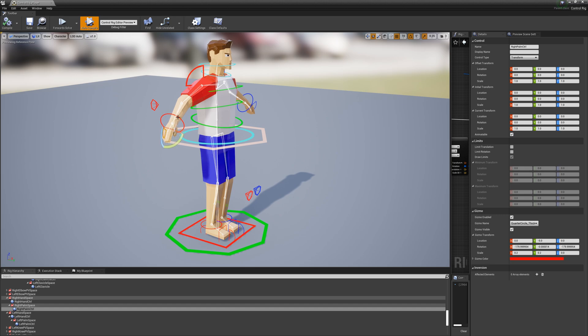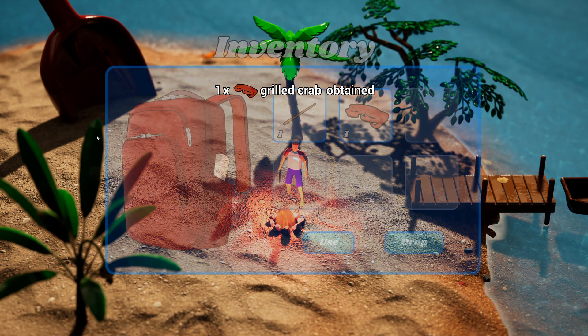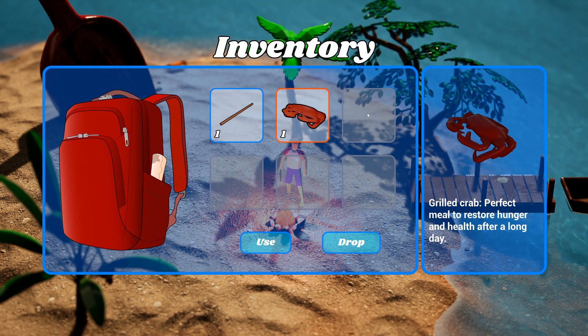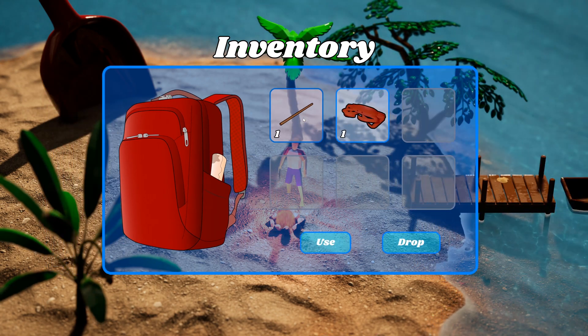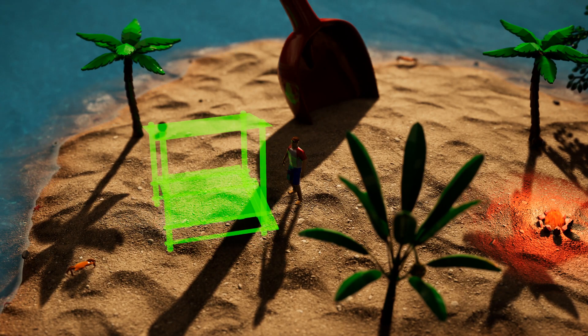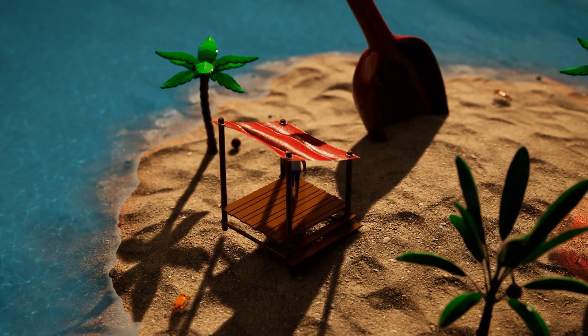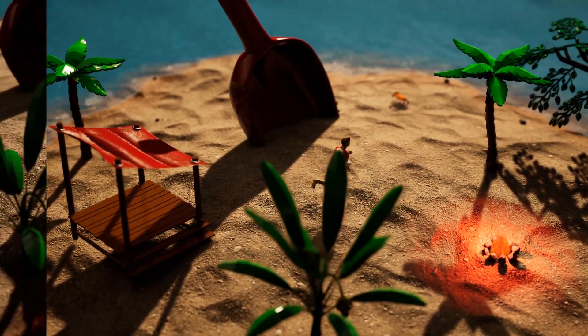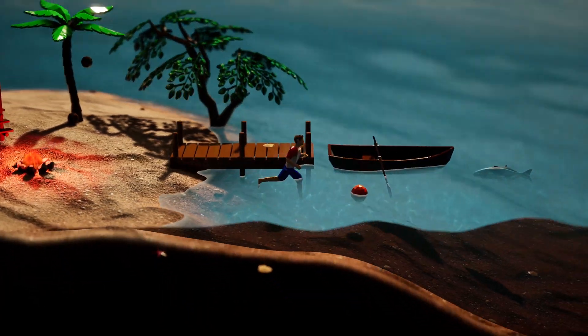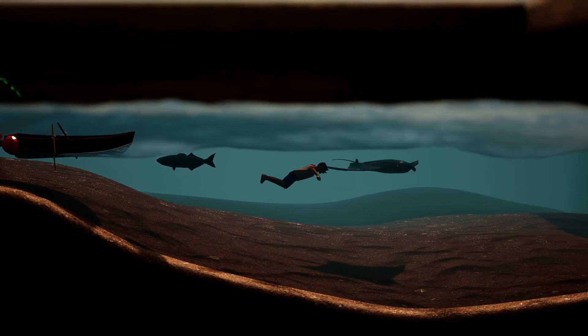The next steps will be a basic survival system, such as health and stamina bar, and the ability to sleep. Furthermore, I want to extend the building system shown in the previous devlog, so that resources are required and new structures can be built. Once all of these things are done, I will start working on a second level — a much larger island with an NPC village and dungeons to find.